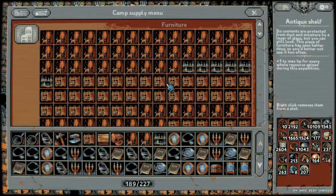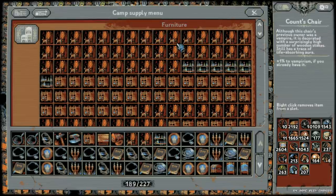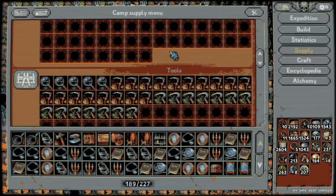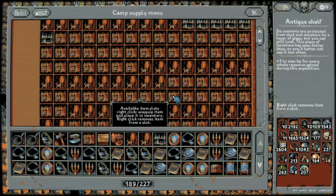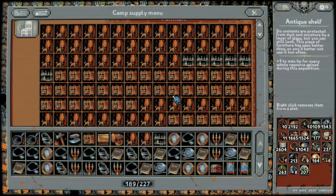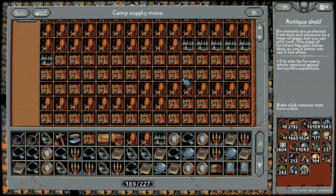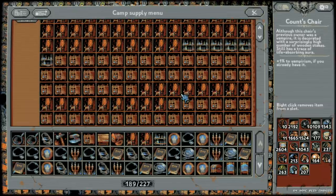If you're playing chapter four, you can completely break the game with one item: the antique shelf. The antique shelf gives plus one max HP for every whole resource gained during the expedition. You want to throw on as many as possible. For a warrior, ideally 40 to 50 count's chairs, one or two rows of alchemist shelves, one row of farmer's scythes, one row of herbalist sickles, and then everything else as antique shelves.